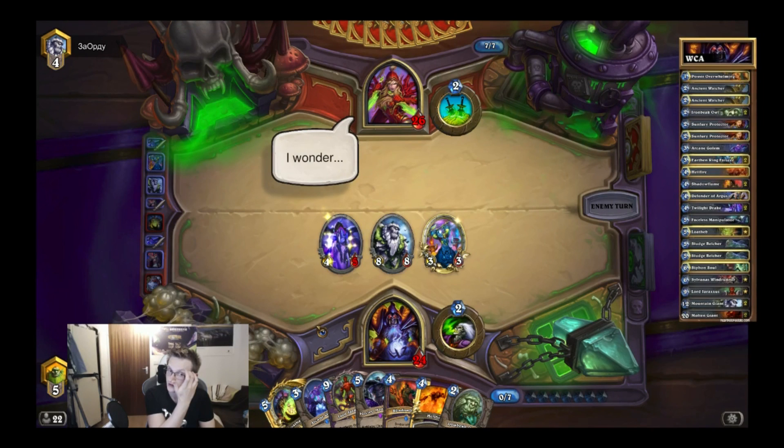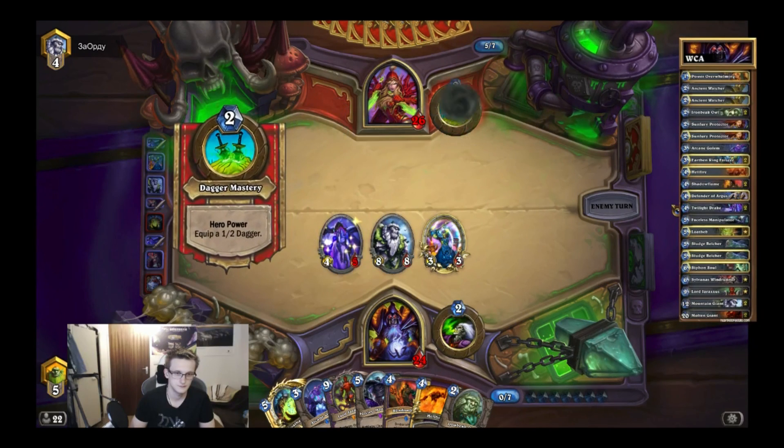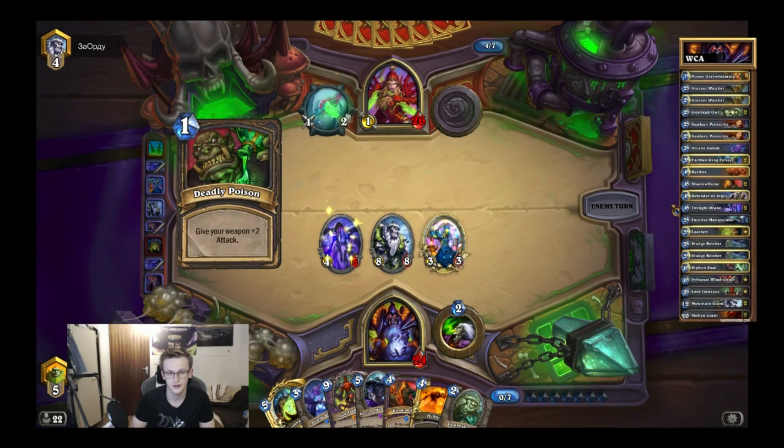He used one preparation and both backstabs — I was right. So even if he plays the auctioneer, he also used one shadow step, so he can't have that many spells, especially if he doesn't have the second preparation. He will not be able to do much even though the auctioneer costs fewer mana. Because he had no dagger up — it's like a big point.